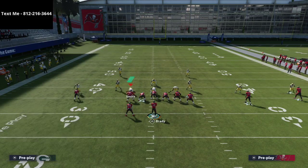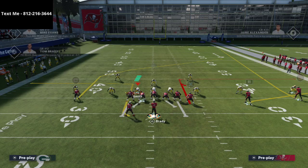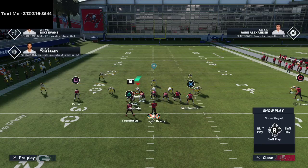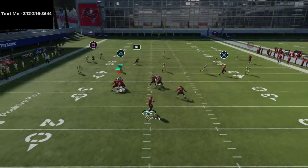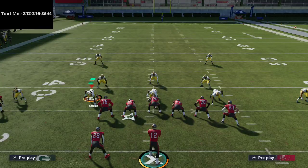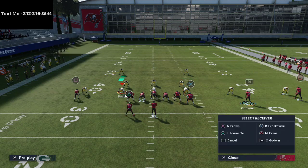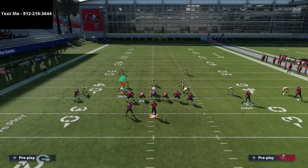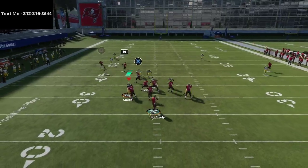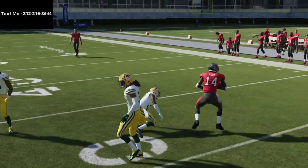If you're facing someone running a lot of zone coverage, instead of a flat route on the running back, put him on an option route — that's one of my favorite tactics. Now you can get them stuck. Another popular setup DeCroft used is dragging the tight end and blocking the running back, which is really good against man as well because the tight end drag will often beat man-to-man coverage. That's a bit about how DeCroft runs the Y Trips offense.